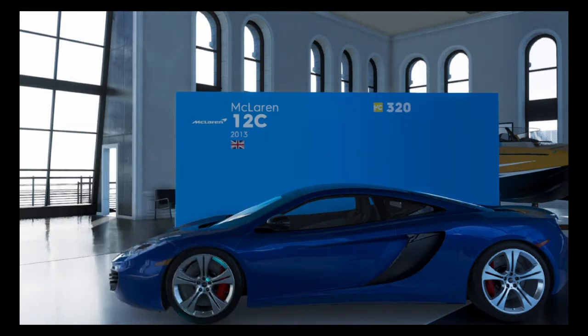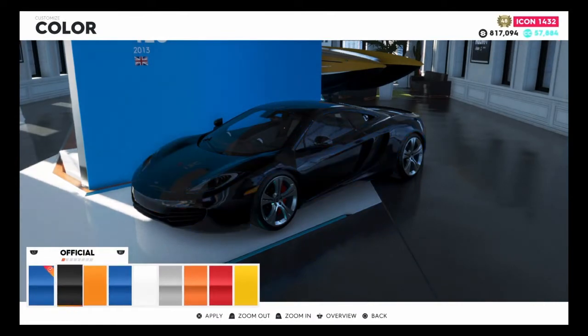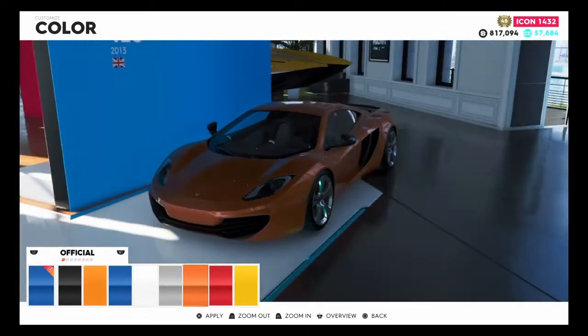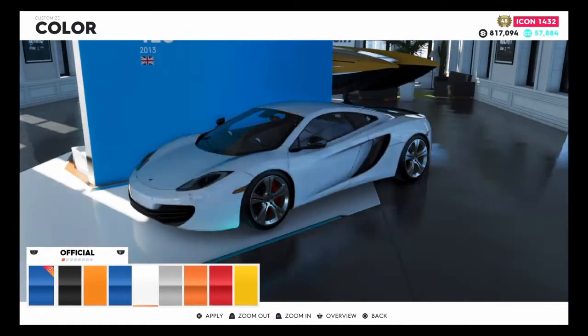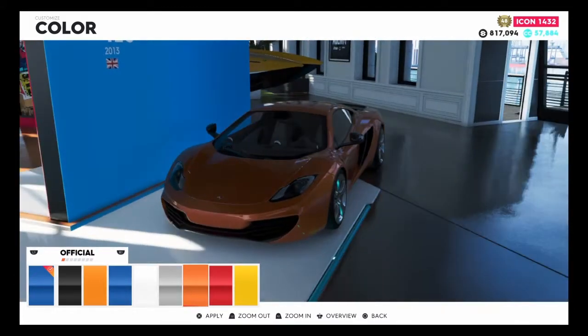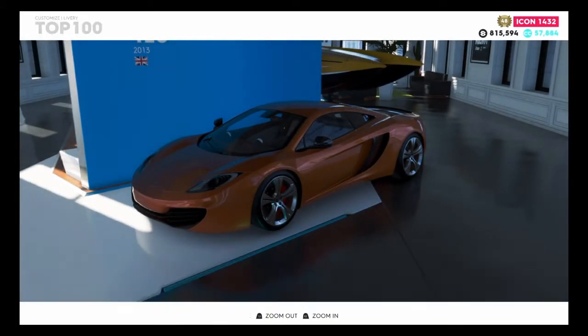Let's get into the customization of this vehicle. Obviously you can change the color and the livery. We're going to change the color — that orange does look nice. There are a couple of shades; I prefer the less bright one.